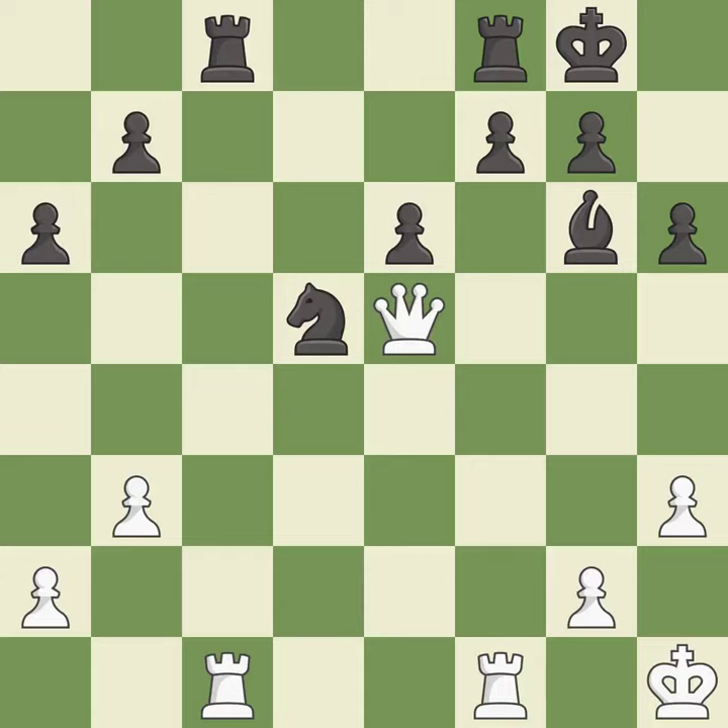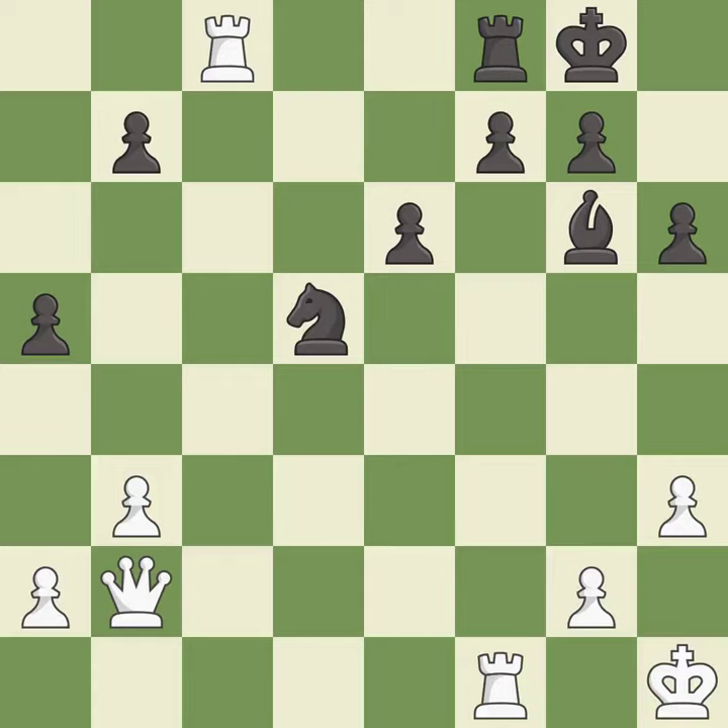This overlooks an opportunity to take an open file with a rook — it is an inaccuracy. White still has the better position, but they lost their winning advantage — it is an inaccuracy. This ignores an opportunity to take an open file with a rook — it is an inaccuracy. This is an equal trade. It is best. Takes back. This threatens to activate a rook by getting it to the 7th rank. It is best. This challenges the opposing rook for control of the open file. It is best. This maintains the balance in material with a good trade. This is the start of the endgame and Black is losing.